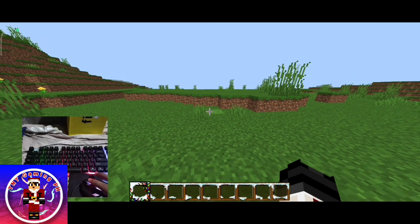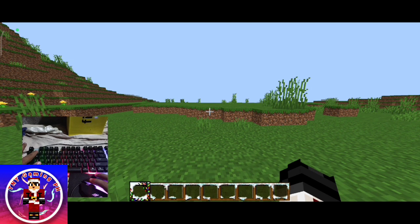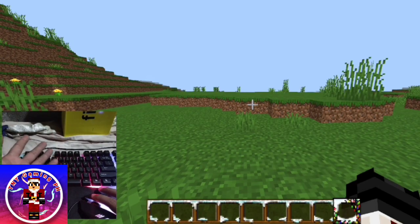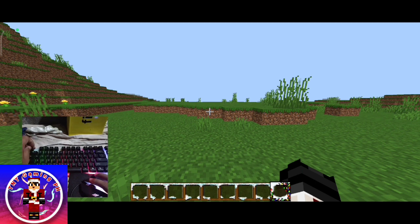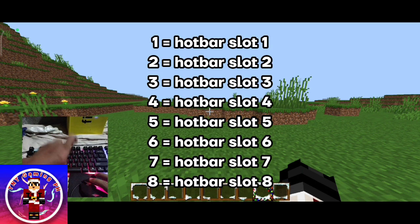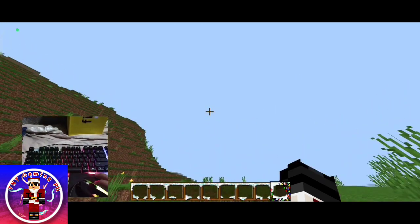And also, curious what these two do? Let me select 9 — it actually switched to the ninth hotbar slot. So you can select either 1, 2, 3, 4, 5, 6, 7, 8, or 9 hotbar slots. Or you can actually do it with your mouse by scrolling. You actually have to scroll your mouse like that. Yep!